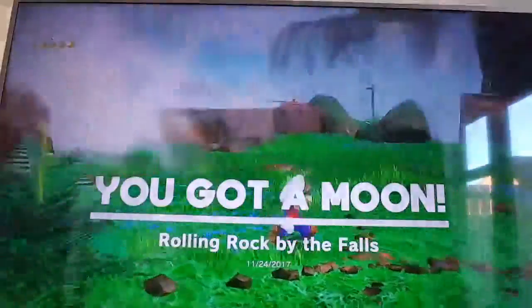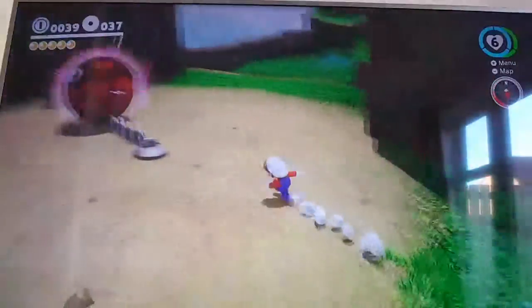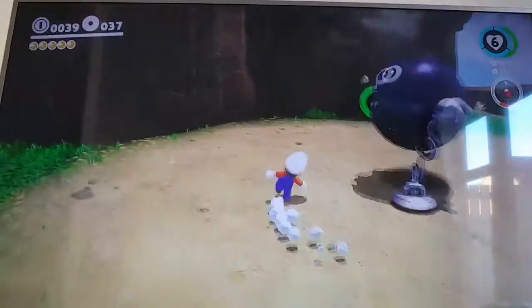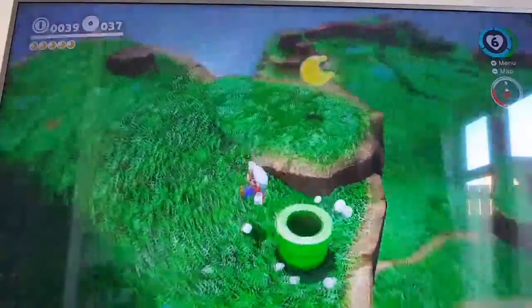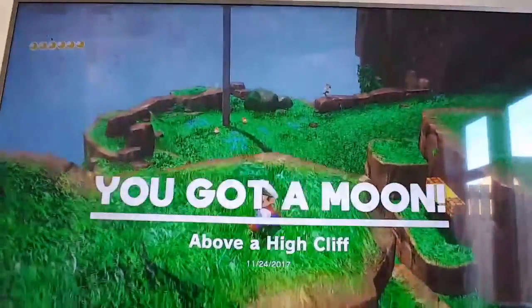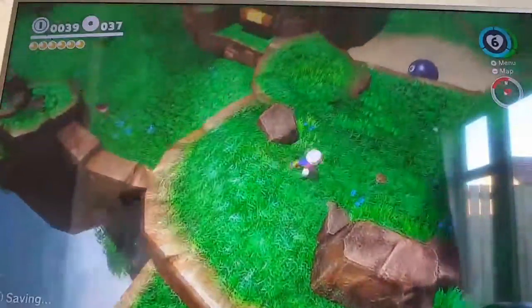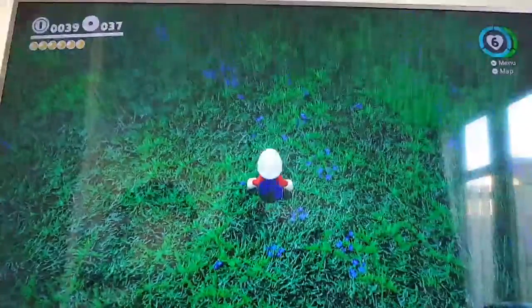There's that one. I think there is one more around here somewhere but I'm not sure — might be a rumble hint. In the last episode we did get up here, but because we hadn't done the main story missions, nothing was up here apart from the purple coins — the regional coins — and this door was blocked off.